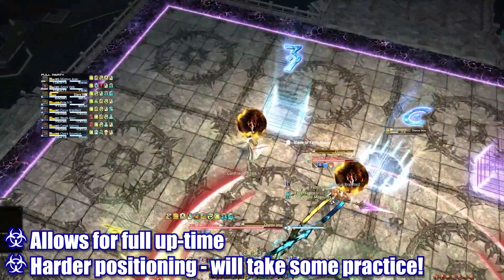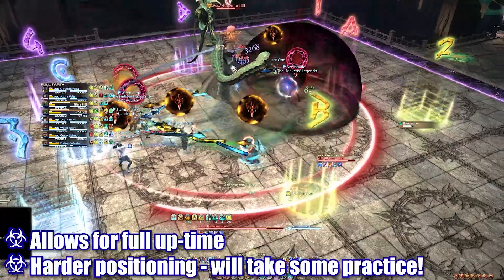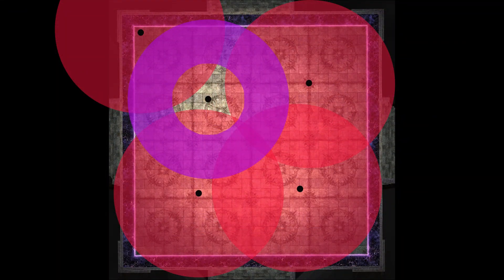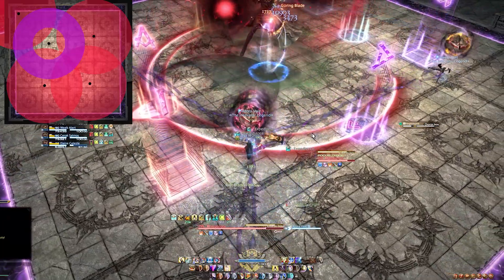For the first exchange of agonies, all players can maintain uptime regardless of which role group gets the donut or AoE attacks. To accomplish this, only one mobile player in each role group will be assigned to take their AoE attack in the far corner. All other players will be positioned around the boss in this manner. The positioning is pretty tight here as players will also have to dodge the Chorus Iksu cast at the same time, so this may take some practice to get just right.